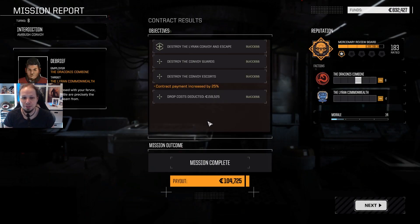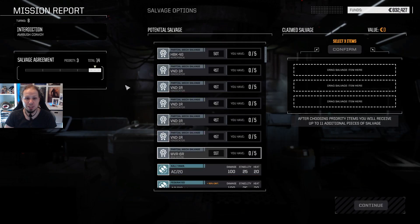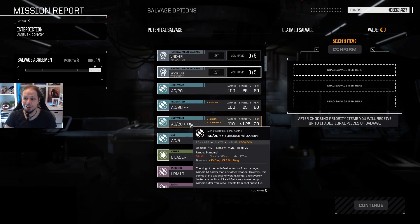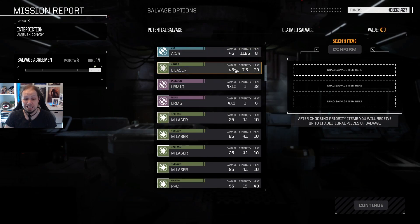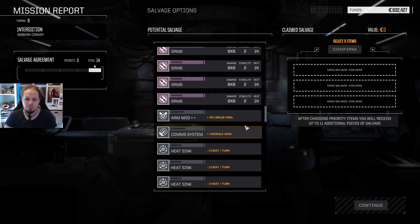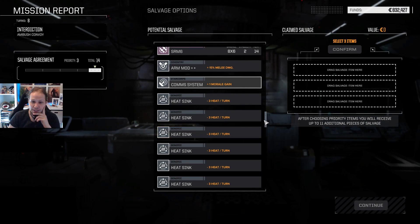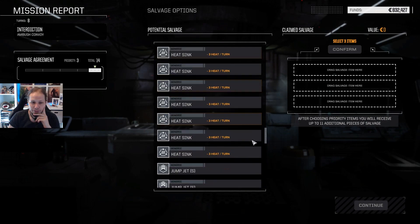Because then we can focus everything on one component and we have a higher damage spike coming out. We got a bit of money — I think we negotiated for full salvage. We got to repair our Dragon a bit, but that's okay, nothing got really destroyed. What do we have here? AC-20 double plus — that's great. SRM4 double plus, just crit. Armored comm system plus morale gain — I think this is the thing I want. Yes. Then standard heat sinks.